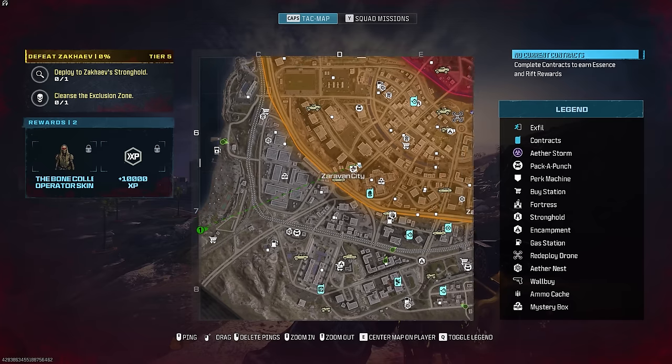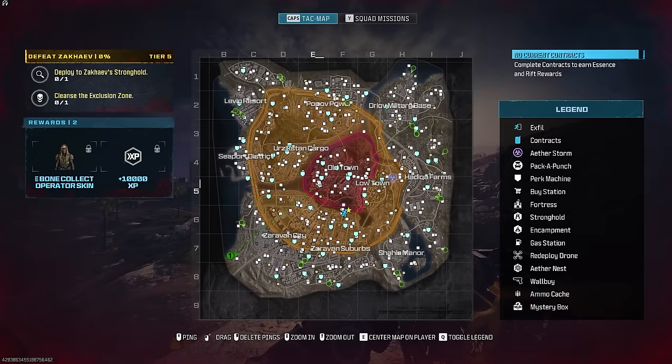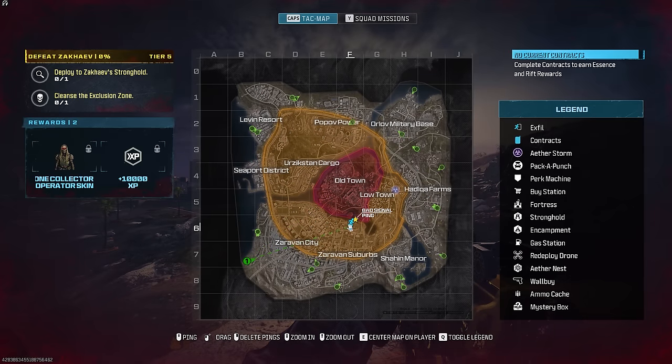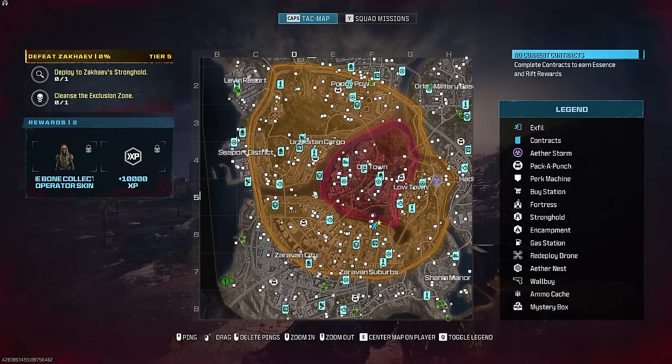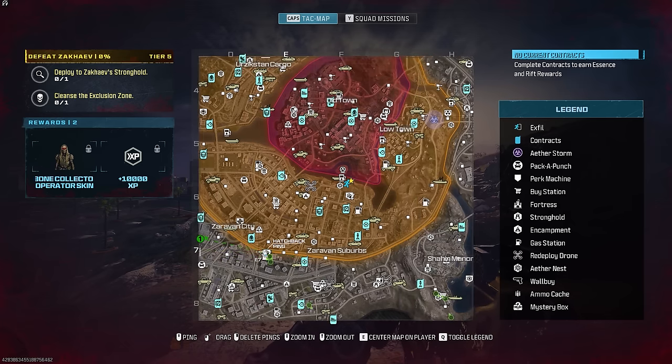However, if you notice as you scroll backwards, less and less information is actually shown. If you scroll all the way back, only Expo locations and other players in the storm will be shown. If you scroll in a little bit further, you can see Pack-a-Punch locations and all mission contracts. And then a little bit further, you can see all the vehicles, all the Aethernests and Mercenary Camps, as well as perks.